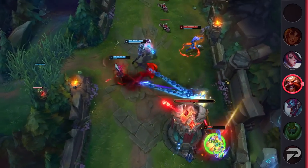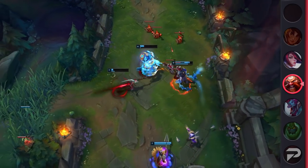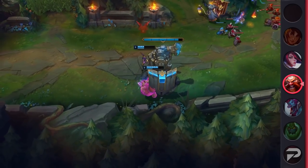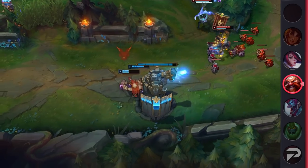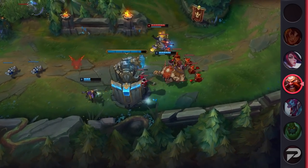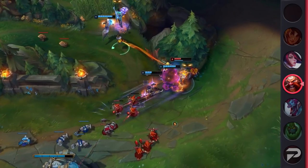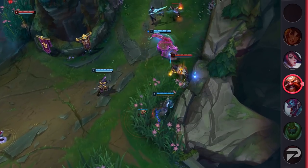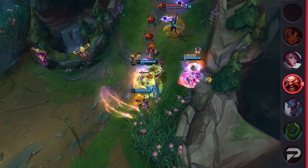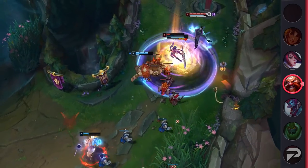So while you sit back with the enemy bot lane unable to engage you, you'll be whittling them down the entire laning phase. Once you get his ult, that's when Gragas' playmaking potential comes online. Pre-6, Gragas is pretty simple: you roll out Qs for poke, W if they go in on you, and E to block engage or go in for a trade. It's all very basic, but his ult opens up a lot of possibilities.